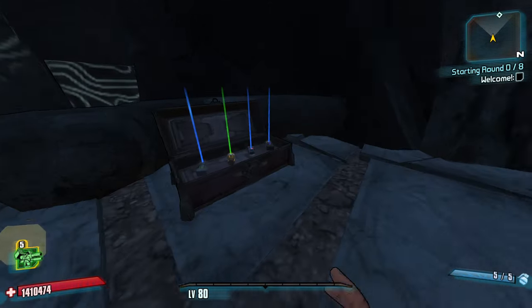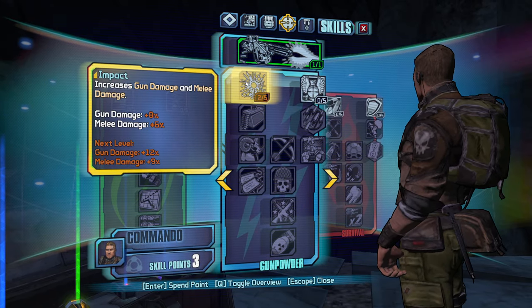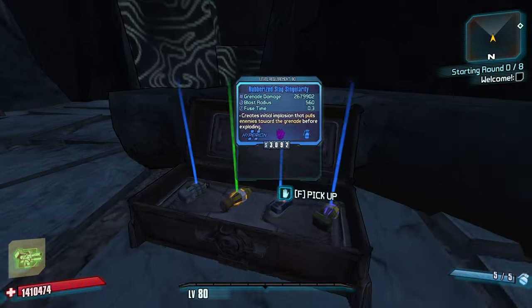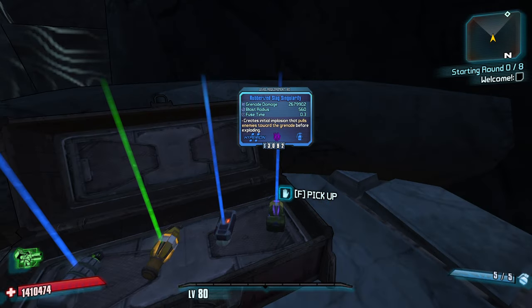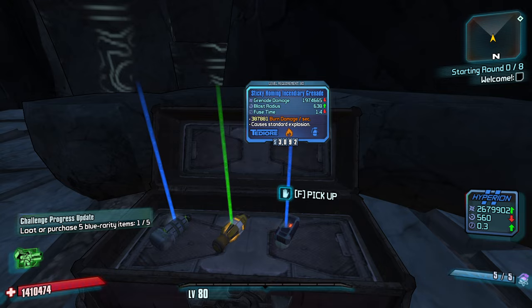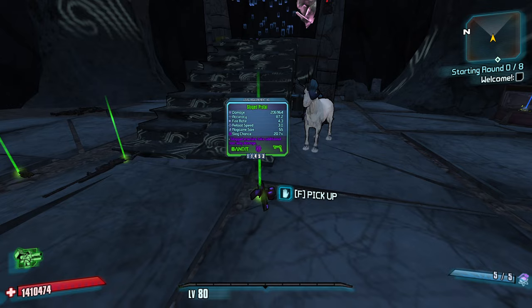I noticed right away I've got five skill points to start - that's new for sure. Let's just take some points in Impact. We are going to play Axton. Let's do a Rubberized Slag Singularity with a 0.3 fuse time. Yeah, let's do it.